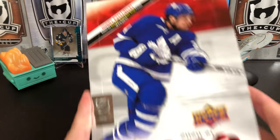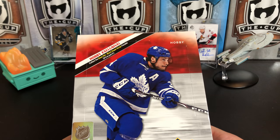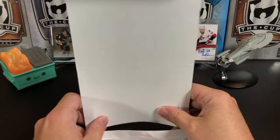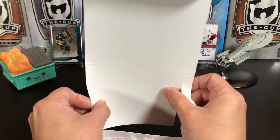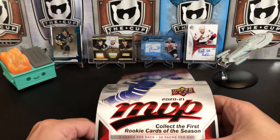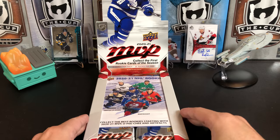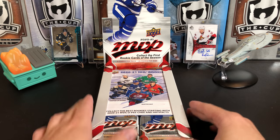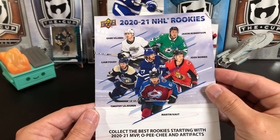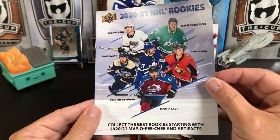One thing about the box — the red and the blue. I don't get it. It looks a little weird with the blue of Auston Matthews and then the red. Not really keen on that color scheme. They've set up the box and there's a little booklet they included, like last year too, about the different rookies you can pull, with a little write-up about each one.